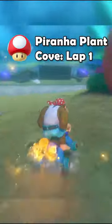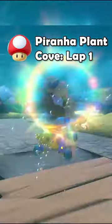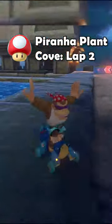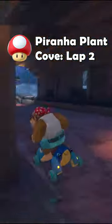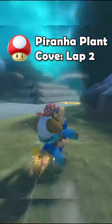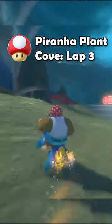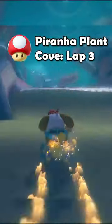Daisy Circus still has the classic mushroom stair cut, and to finish it off we have Piranha Plant Cove. This track is scattered with a lot of off-road shortcuts and corner cuts, including one where you trick onto the ledge and skip a corner, which is super fun. There is heaps of grass and off-road on this track that you can easily skip with a mushroom, saving time by cutting corners and taking tighter lines.